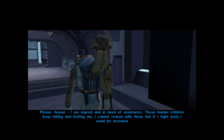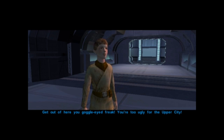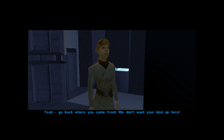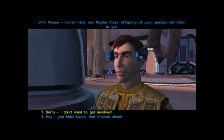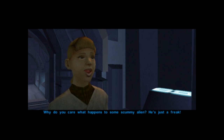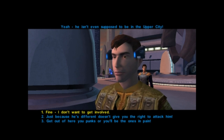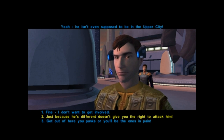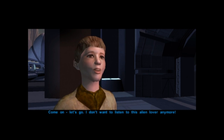Please, human, I am injured and in need of assistance. These human children keep hitting and kicking me. I cannot reason with them. But if I fight back, I can be arrested. Get out of here, you goggle-eyed freak — you're too ugly for the upper city. Go back to where you came from. We don't want your kind up here. Please, human, help me. Maybe this offspring of your species will listen to you. Hey, you kids, leave that Thorian alone. Why do you care what happens to some scummy alien? He's just a freak. He isn't even supposed to be in the upper city. Just because he's different doesn't give you the right to attack him. Come on, let's go. I don't want to listen to this alien lover anymore.